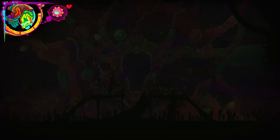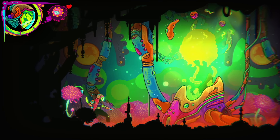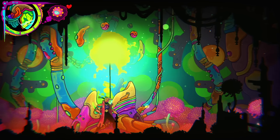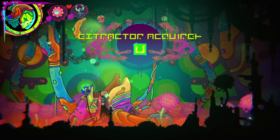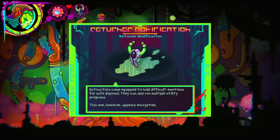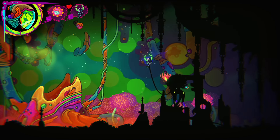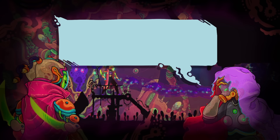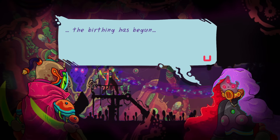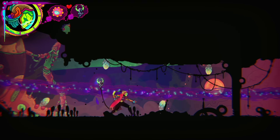If you don't perform a cool combo to get him out, he actually just dies. I'm back. Another upgrade. 'Extractors come equipped to hold difficult emotions for safe disposal. They can also run multiple utility programs. This one, however, appears encrypted. Returner modification.' The cathetic transference has been disrupted, meaning that the birthing has begun — no time to waste. Can I go through now?